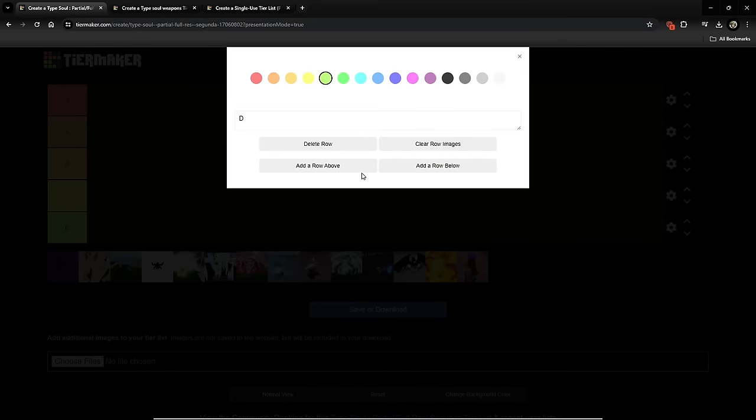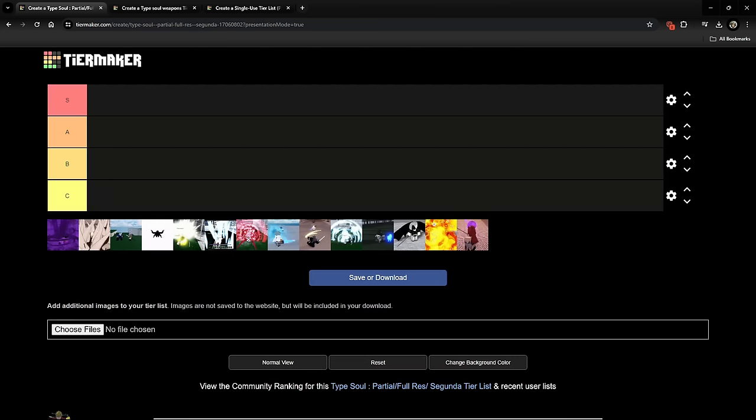Starting off, I think we should delete the D tier — I don't think there are any D tier reses. Once again, all of them are at least somewhat decent. You can use them — if you're good enough you'll use them, if you have the right build you'll use them.